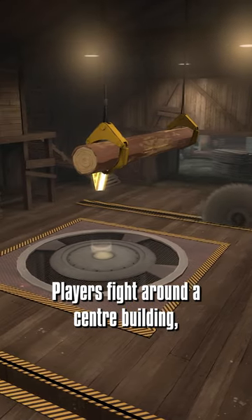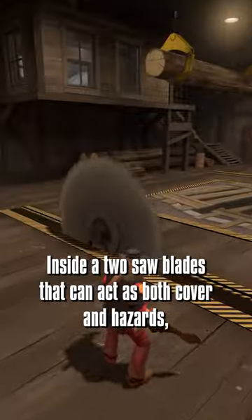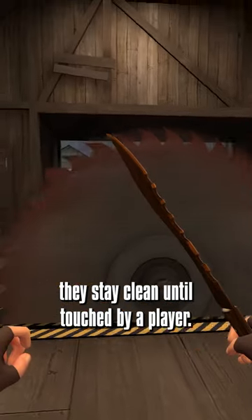Players fight around a center building, acting as the point in the Arena and King of the Hill versions. Inside are two saw blades that can act as both cover and hazards. They stay clean until touched by a player.